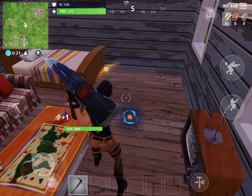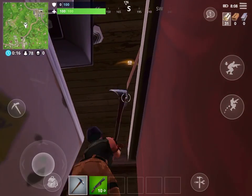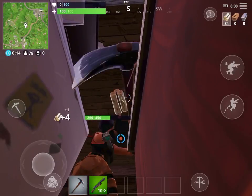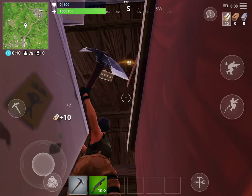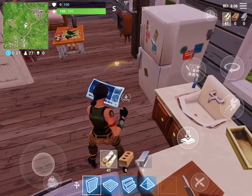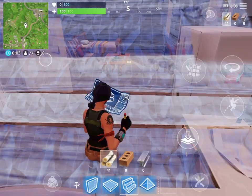Pump shotgun — I'll leave that. Let's break this. I need to build stairs — it's easy. The icon right next to the guns, you just have these items and you can build them.